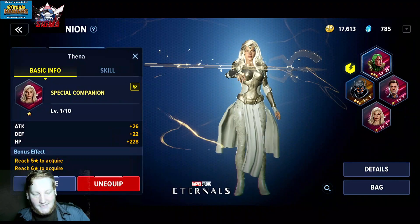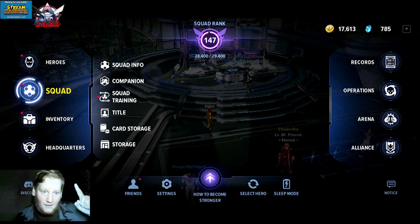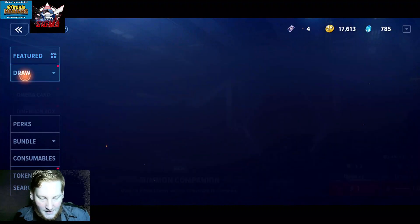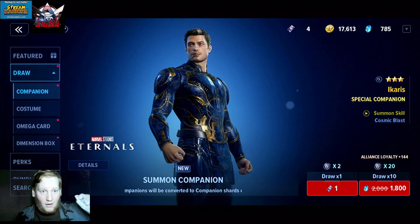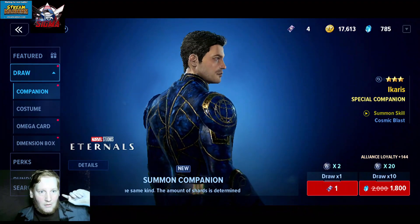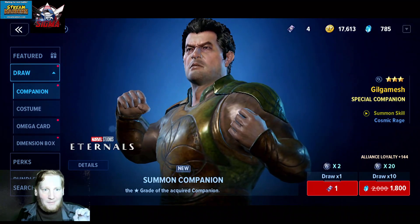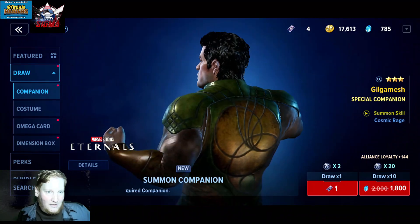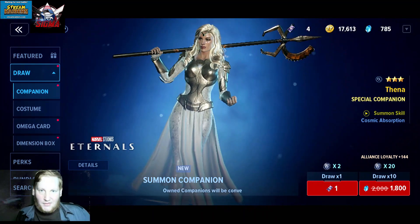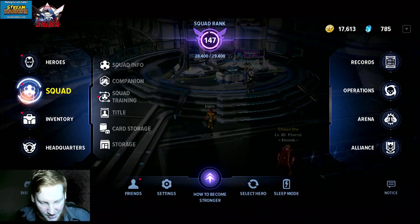Your companions are under your squad tab on the right. How you obtain them is through an additional draw — the regular costume omega card dimension box now has a companion pull. It's not the best thing to pull on; I'd still recommend getting more bang for your buck pulling on costumes, but if you get tickets there's nothing wrong with using them.